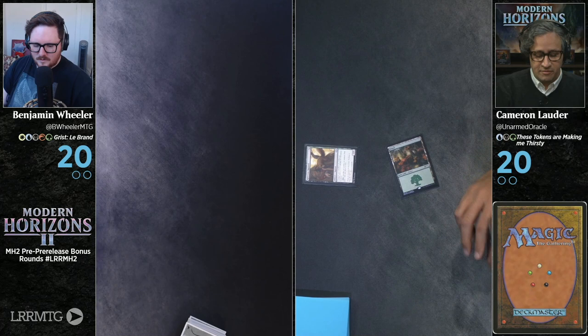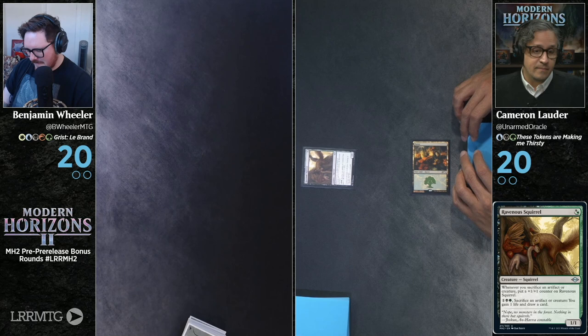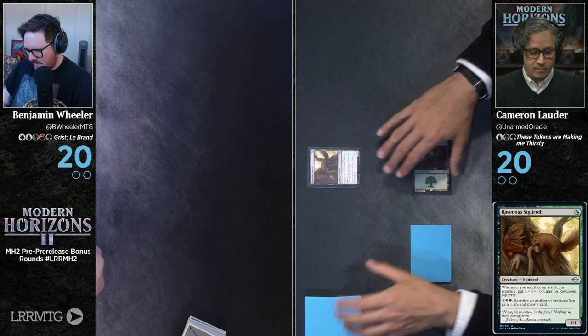And then Ravenous Squirrel — a 1-1. Whenever you sacrifice an artifact or a creature, put a plus one, plus one counter on Ravenous Squirrel. And then for one black green, sacrifice an artifact or creature, you gain one life and draw a card. That squirrel gets out of hand.